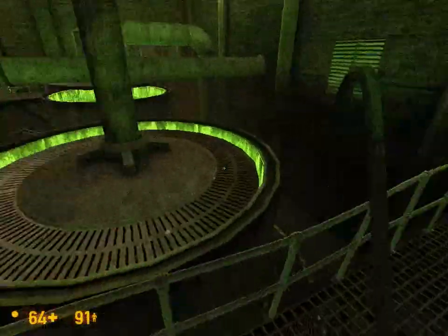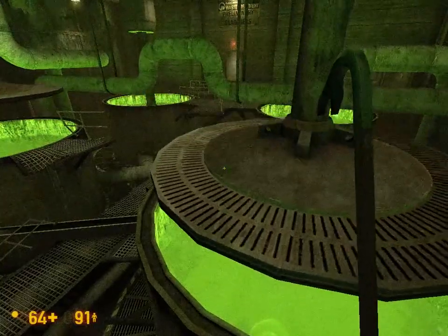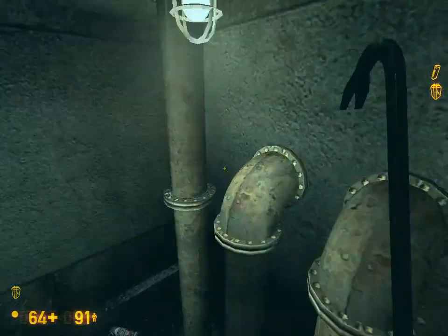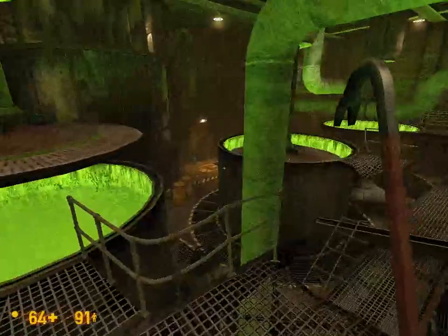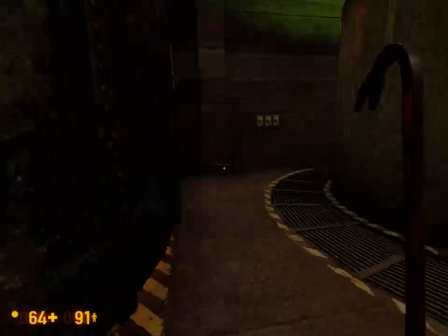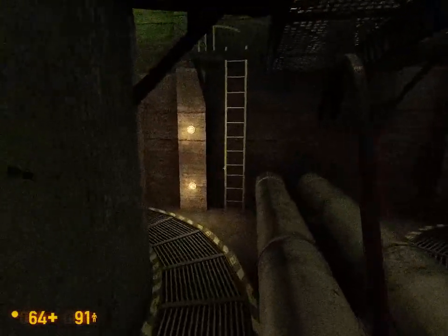Try to time our jumps with these giant mixer thingies — I don't know what to call them. Just don't fall into these pools of radioactive waste. I guess this one doesn't go all the way in — oh shit, I just got crushed by going up too high. Well that was very nice. What did I even get crushed by? That was pretty odd. Not very good. So apart from falling in the radioactive waste, let's be sure not to get ourselves crushed by these things as well — that's why they call them crushers for a reason.